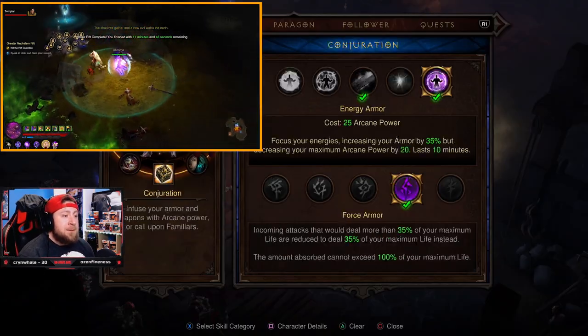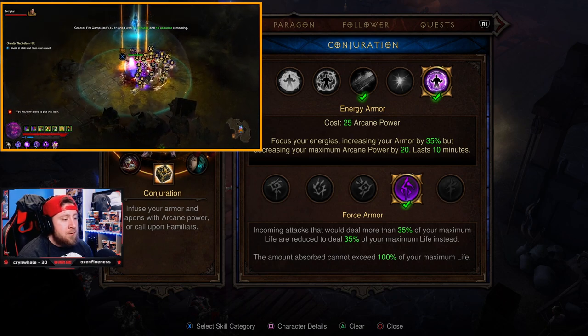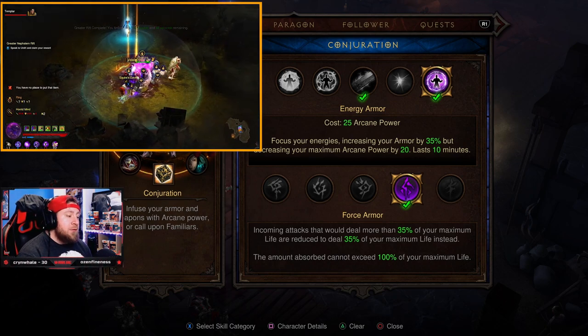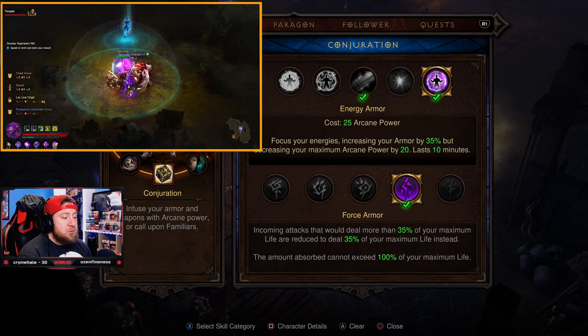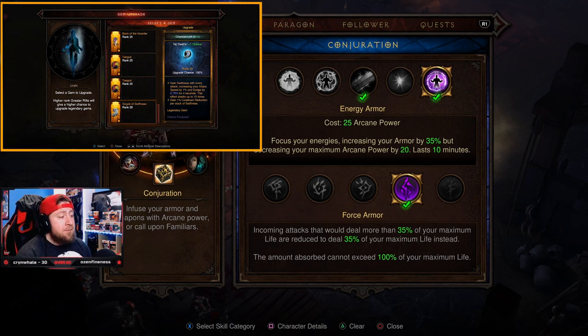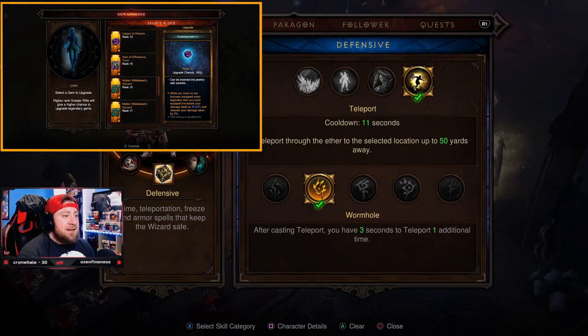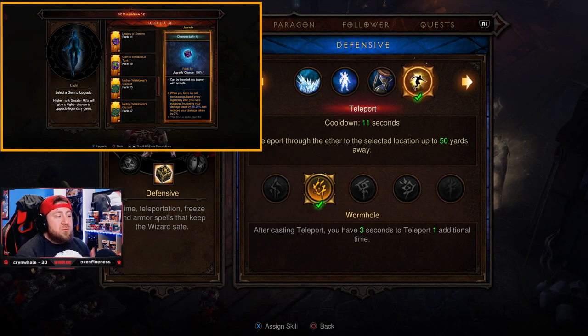Energy Armor with Force Armor: incoming attacks that would deal more than 35% of your maximum life are reduced to deal just 35% instead. Essentially, it prevents one-shots by capping the damage to 35% of your max life. If you're already very low, it still won't save you, but it's a critical defensive layer.